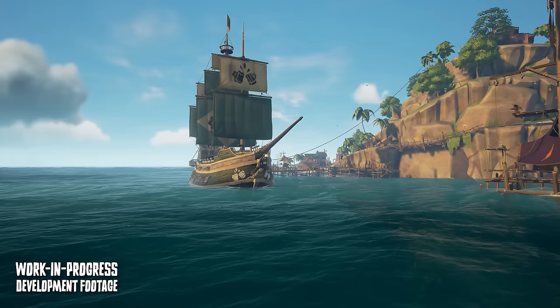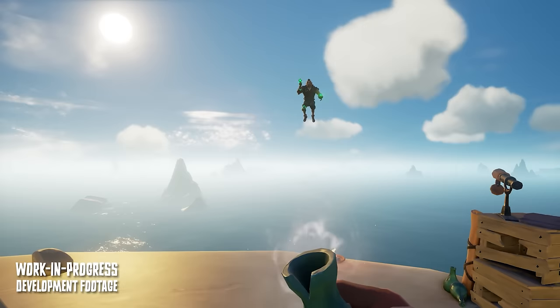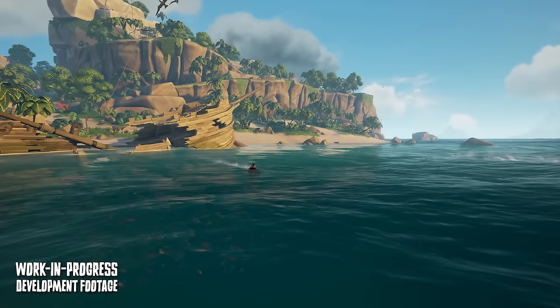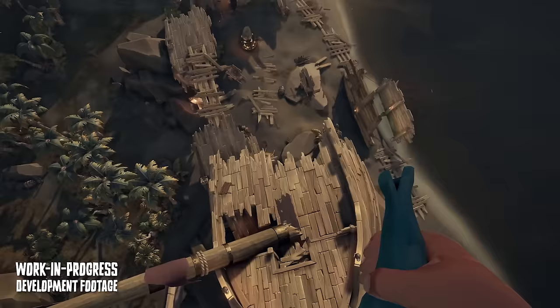New in Season 12 is the Windcaller, and this thing has a ton of uses: it can blow wind into your sails, knock players away, propel yourself in water, turn a rowboat into a jet ski, put out fires quickly, and even prevent fall damage.